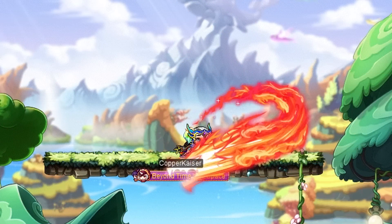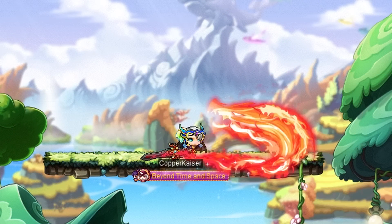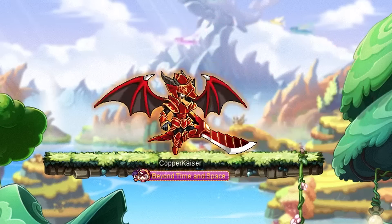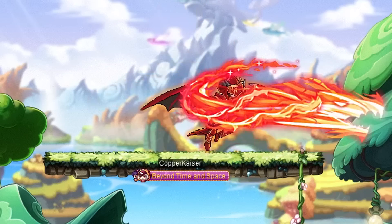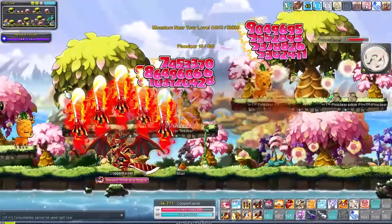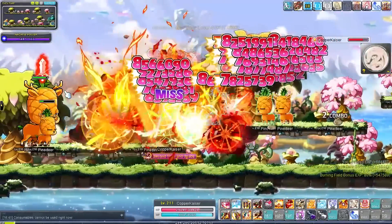For example, Kaiser has an empowered regular attack similar to Demon Slayer. But while the regular attack for Demon Slayer is quite useful to recover fury, Kaiser's empowered auto attack doesn't really do anything. It has low damage, low range, and your other skills outperform it easily. Even when transformed you just never use it.